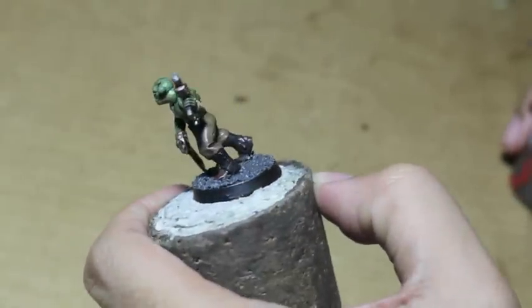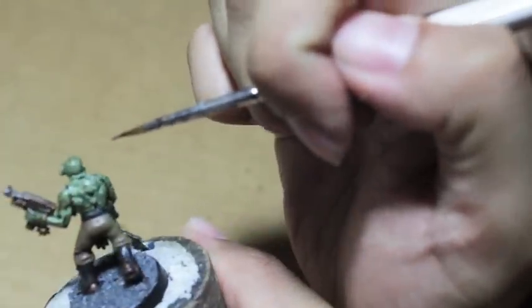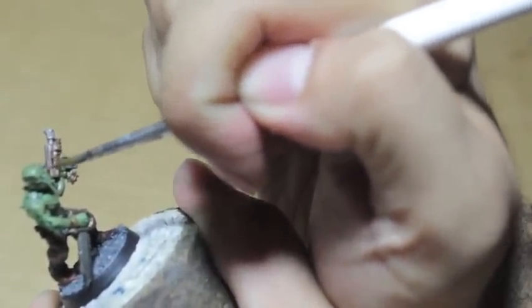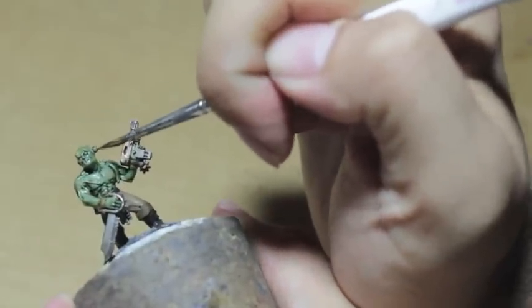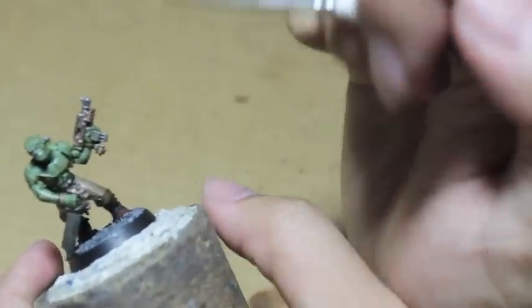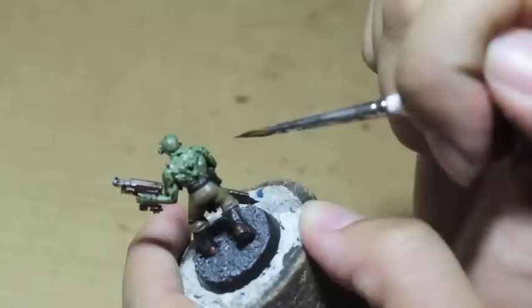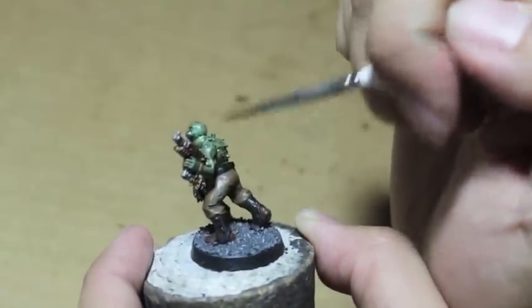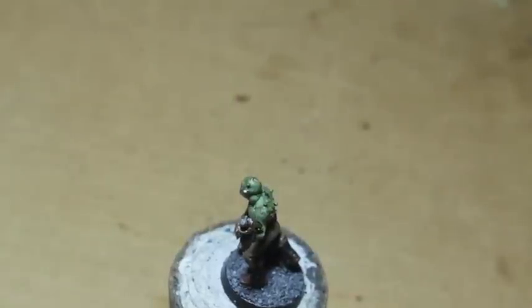Next we're going to paint some of these metal things in this guy's body. We're going to use Lead Belcher — if you've got the old Bolt Gun Metal, it's pretty much the same thing. Very Frankenstein-y. He's got like this bolt right here on the left side of his head, and he's also got a whole bunch of these things stuck in his back. He's not really into self-mutilation — these guys are supposedly plague zombies, raised by Typhus. So what we're going to do is try to make them look like vials.